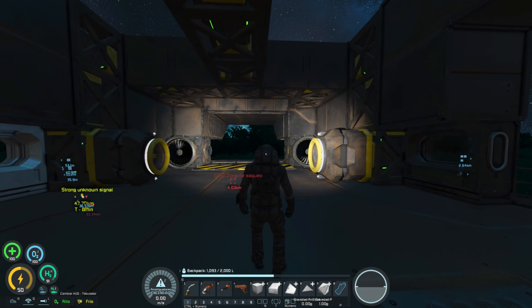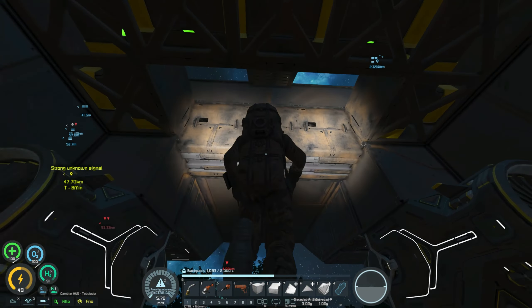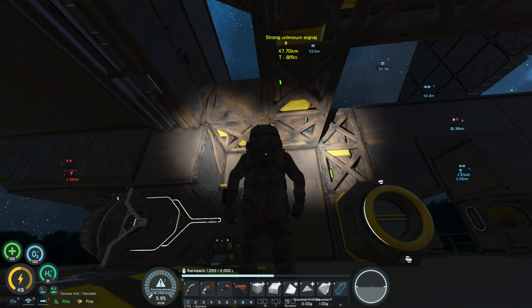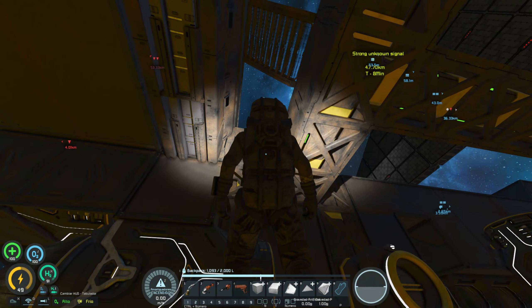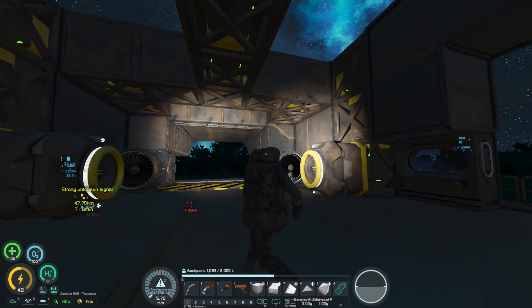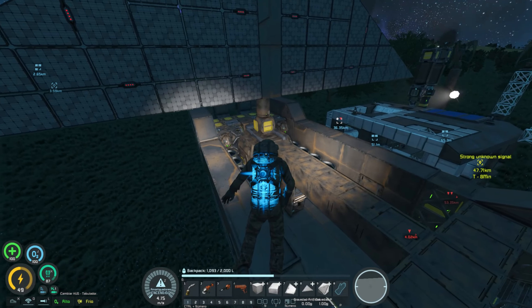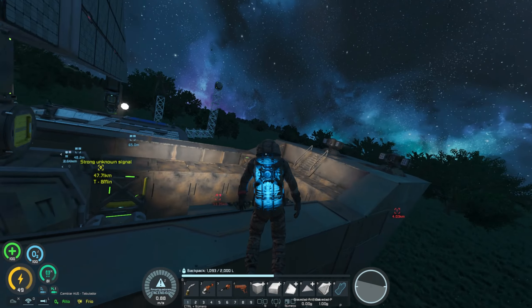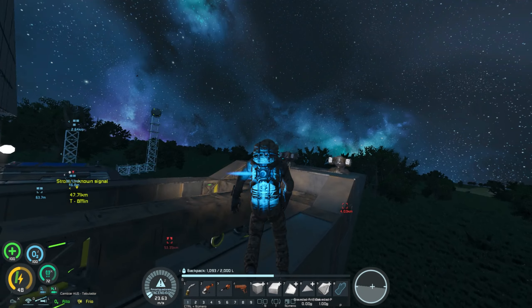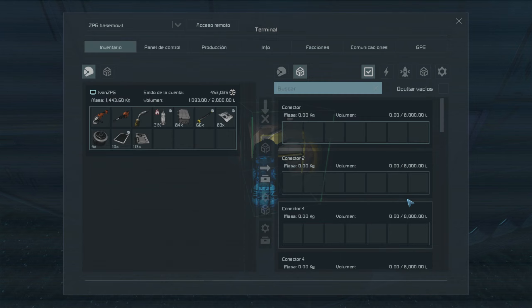Ya tenemos nuestras dos conexiones para las naves. Todo esto lo iremos rellenando a ver con qué bloque para optimizar el espacio. No descarto poner incluso contornos pequeños, pero ahora mismo vamos a dejar eso de lado. Lo importante es que en teoría podemos acceder desde cualquier parte de la nave, por ejemplo a lo que sería la torreta. Podemos acceder incluso desde aquí, aunque como no tengo munición no puedo hacer la prueba.